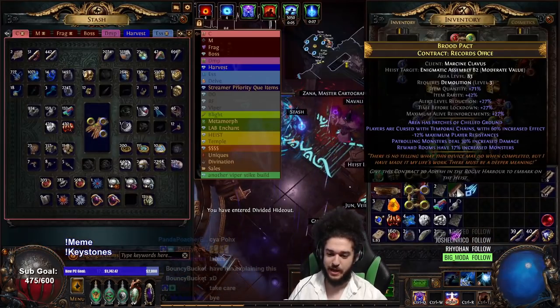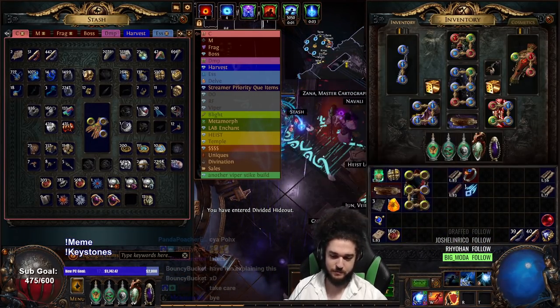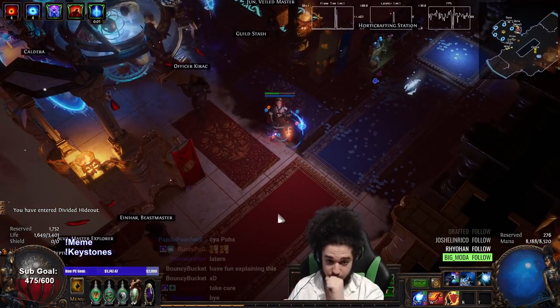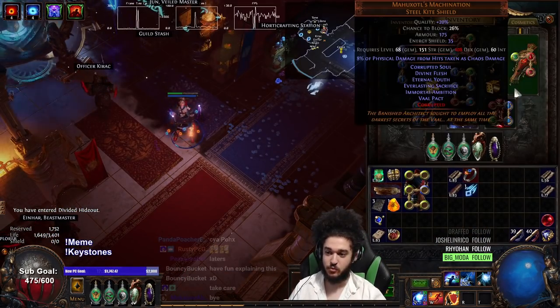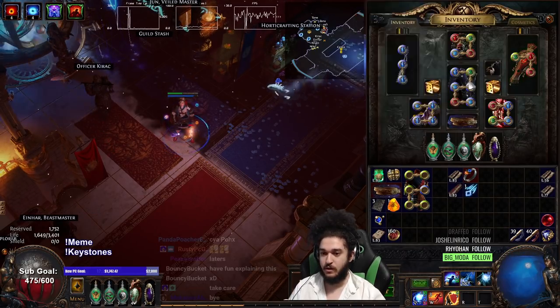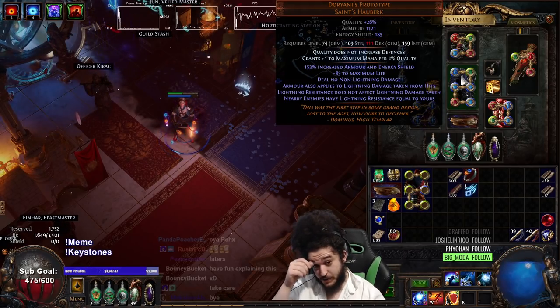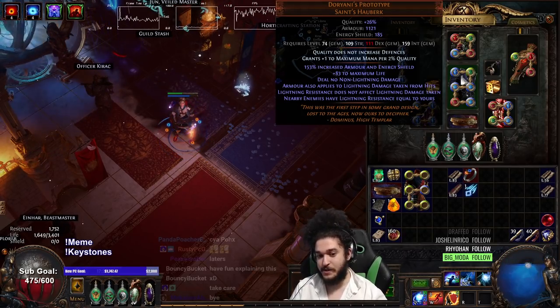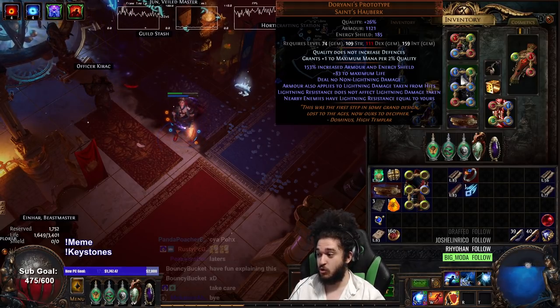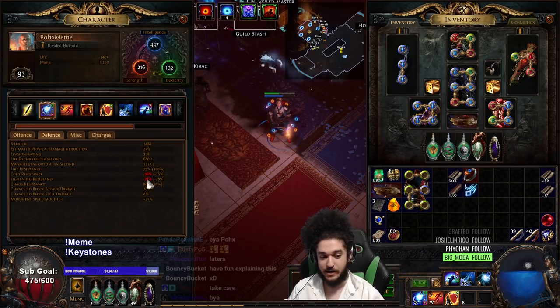So let's actually explain all of the mechanics of the build. The original theorycraft behind this was a Mahox Sawaddle Machination Steel Shield with Doriani's Prototype. Doriani's Prototype states: nearby enemies have lightning resistance equal to yours. So we run negative 76% lightning res.